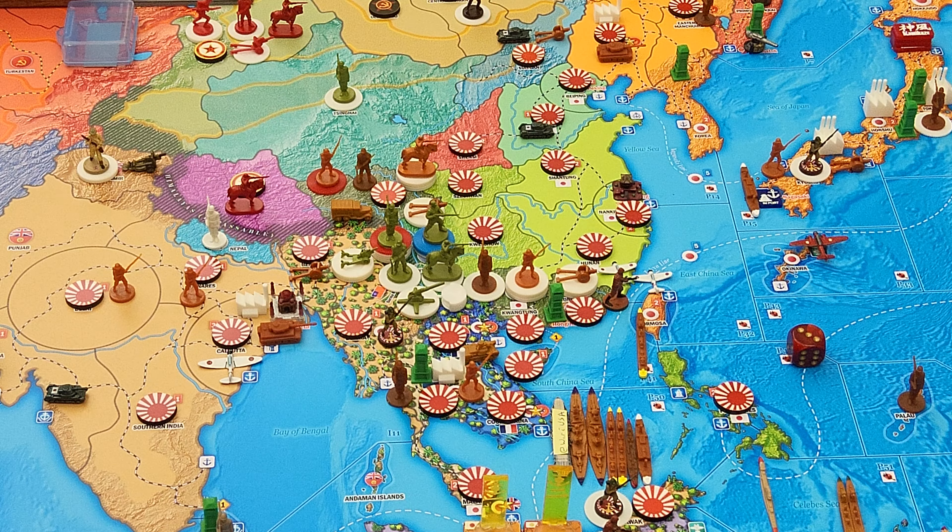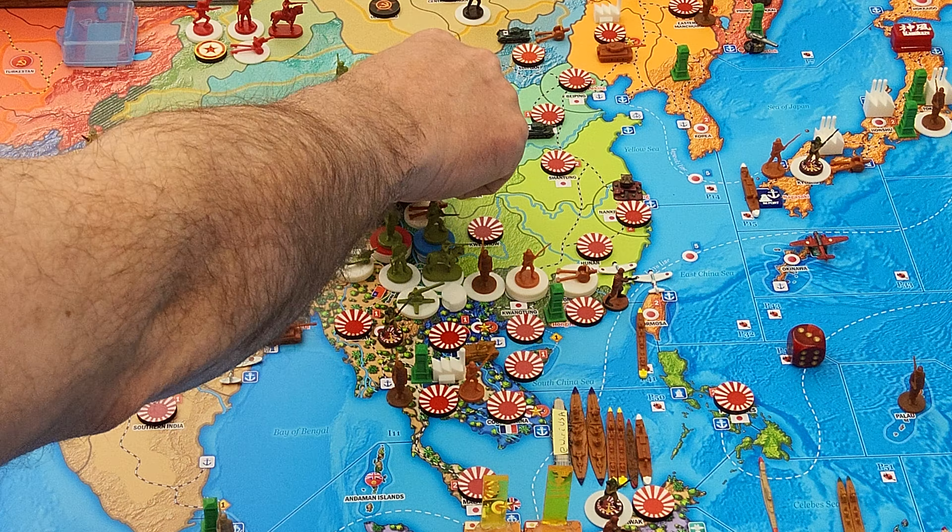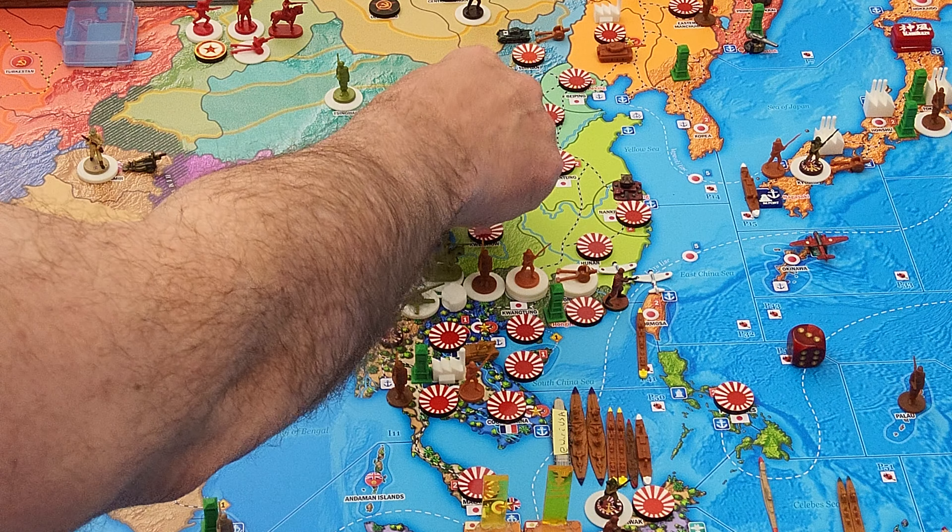Purchases: KMT only has two IPP to spend, so I'm going to purchase nothing. Combat movement: I'm going to go for it — I'm going to attack Sikang.